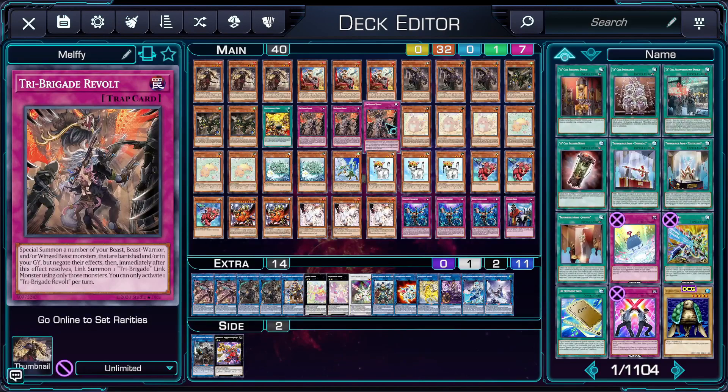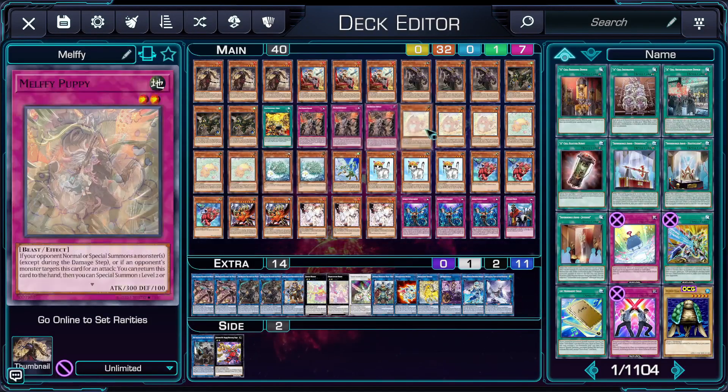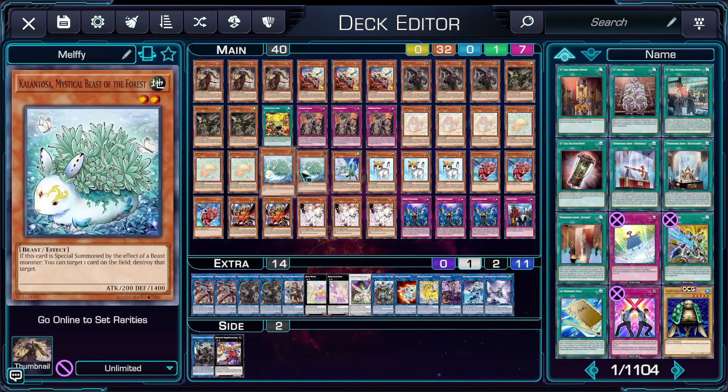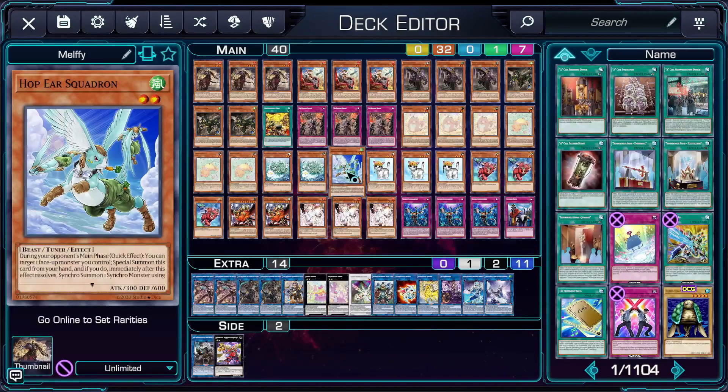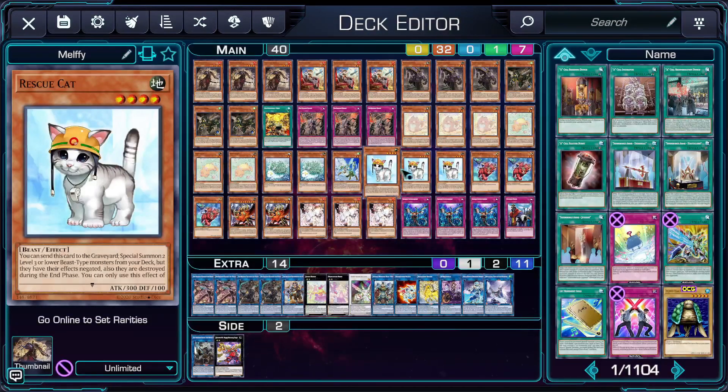For the Melfies themselves, you just run 3 Catty and Puppy, since the rest sadly just aren't quite good enough. Puppy will usually summon Kalantosa to destroy a card, and Catty will search Hoppy Squadron to sink her into Herald of the Arclight on your opponent's turn. You run 2 Kalantosa because of a combo you can do with Rescue Cat to pop 2 cards. Rescue Cat isn't limited to just doing that though, so you run it at 3 because it gives you so much freedom in your combos, and is even searchable before you use your normal summon thanks to Shurag.